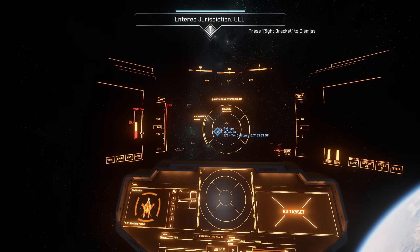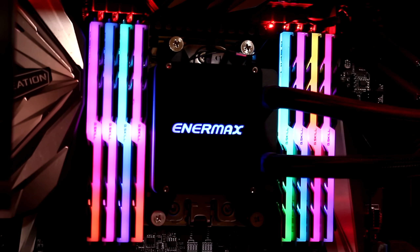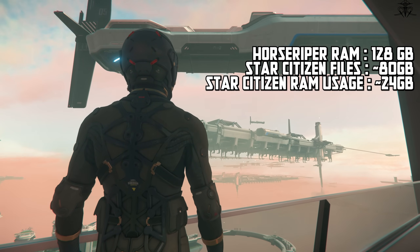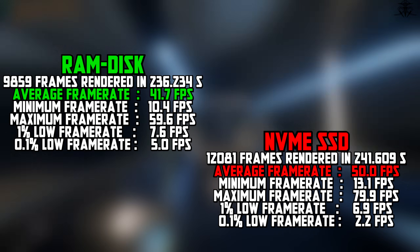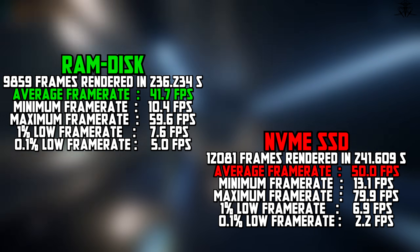When it came time to load up Star Citizen files onto the RAM disk, the thing takes up 80 gigs of space. Luckily, I still had enough leftover RAM after putting all those files onto it to also run the game without needing to use the page file — which is usually about 22 gigs at maximum — so I had about 10 gigs of headroom. Otherwise, using the page file would completely invalidate the results.